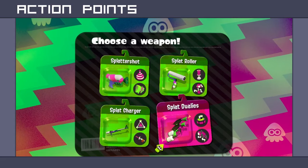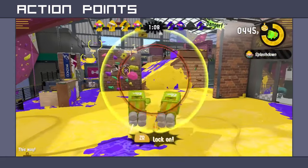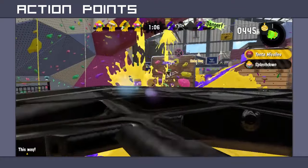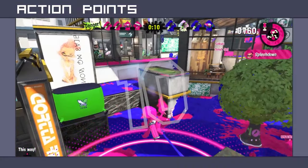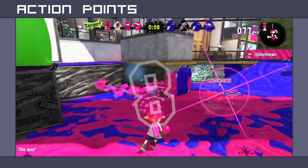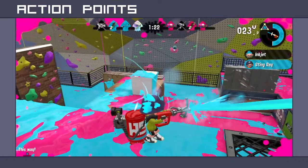The Splattershot, Ink Roller, and Charger work like they did in the first game, but the special moves have been changed. The Splattershot gives the player an ink missile artillery they can lock onto enemy Inklings with. The Roller allows the player to do a sort of ground palm that covers the area in ink and destroys opponents. And the Charger turns into a constant high-pressure cannon that feels like a slow-moving anime laser.